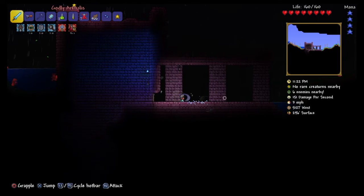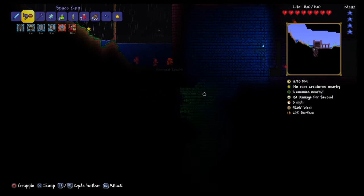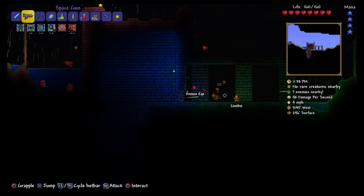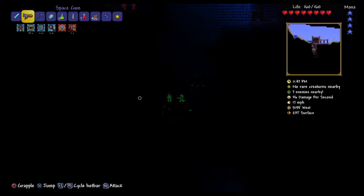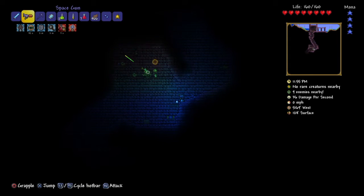We have a new grappling hook — nice! I'm going to switch this out. We might as well go down there. As I said, the space gun makes most fights in pre-hard mode quite easy. Now this means that if you enter the dungeon before you defeated Skeletron, you would die from a dungeon guardian — a giant floating skull that can kill you in one hit.